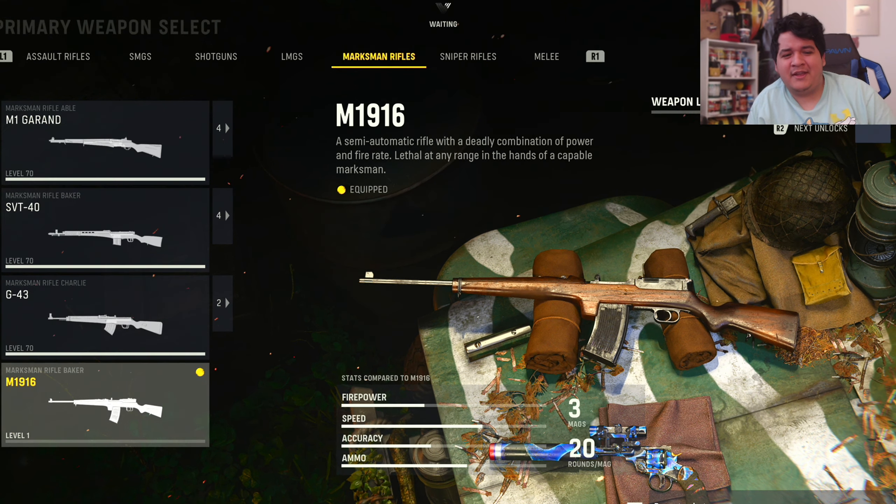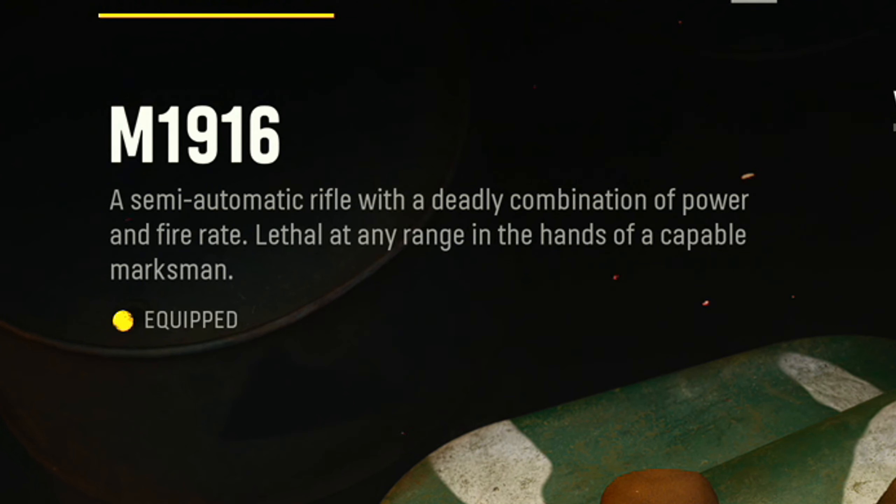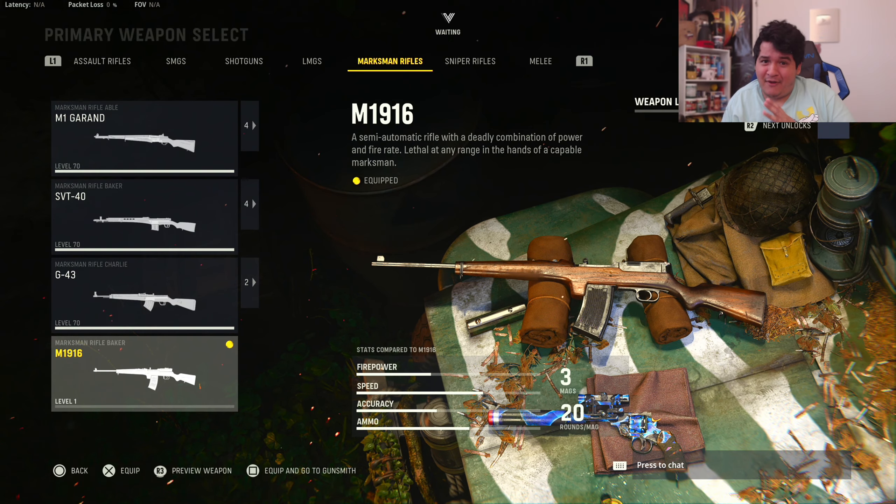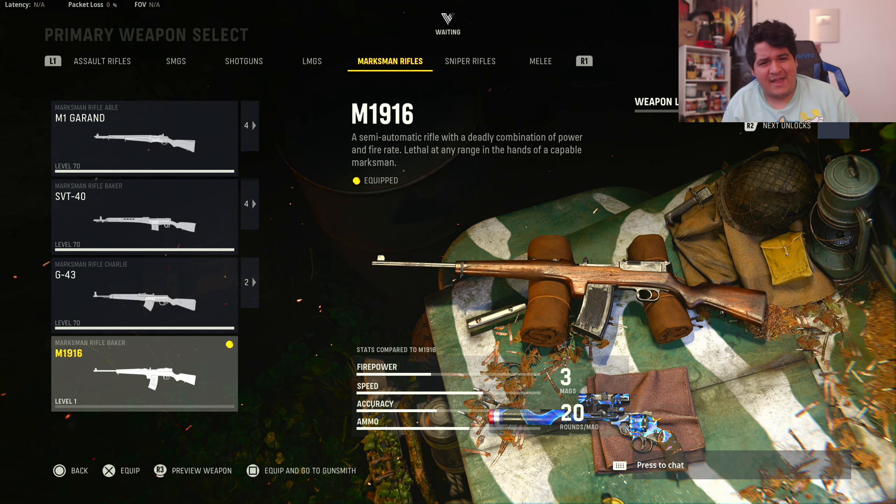Let's read the description of this gun real quick. It's a semi-automatic rifle with a deadly combination of power and fire rate, lethal at any range in the hands of a capable marksman. Very intimidating intro there. I'm going to show off the camos on this gun and the best attachments. So without further ado, let's head into the gunsmith.